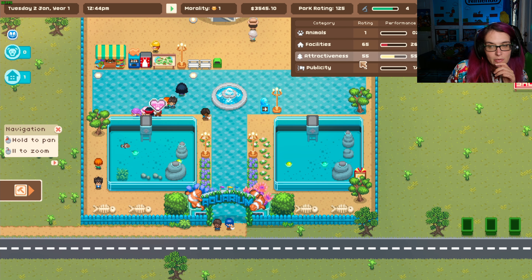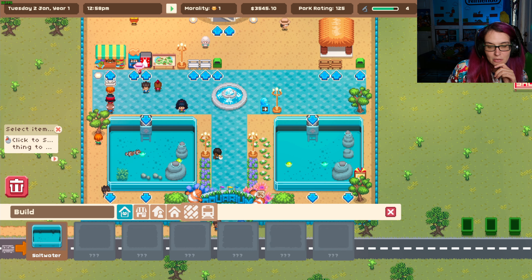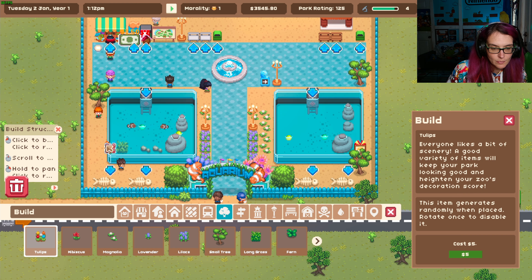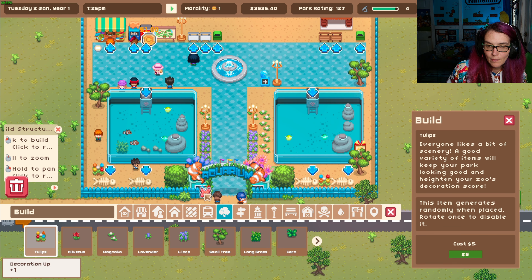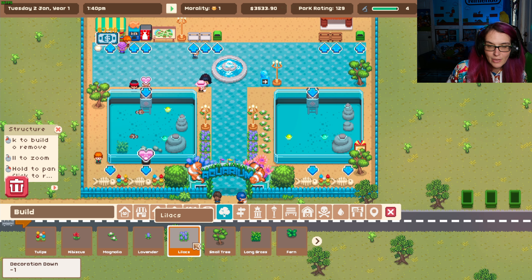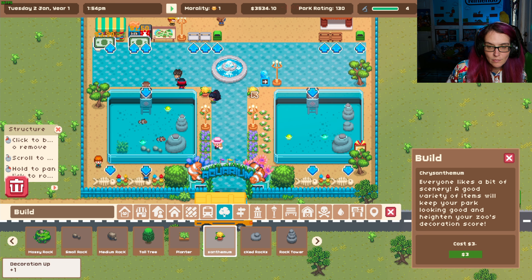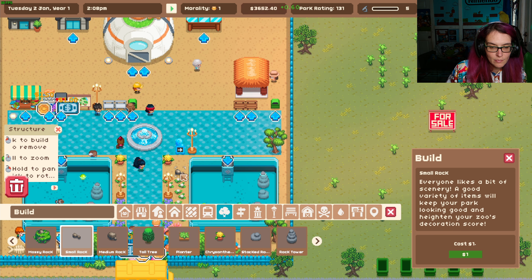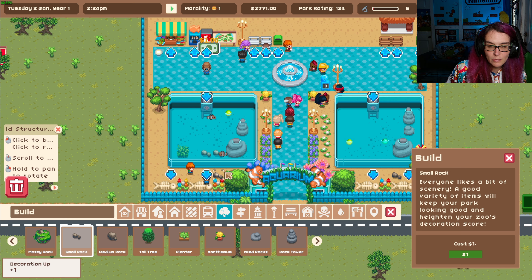The attractiveness is up really high — that's good. Is it just because I put all the flowers down and everything, or is it because it's just small? I think it's because I put different stuff down. So if I just load it with stuff — random stuff thrown everywhere — it gives me a good rating. Interesting.